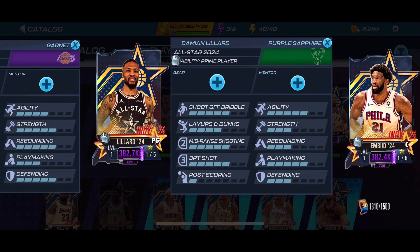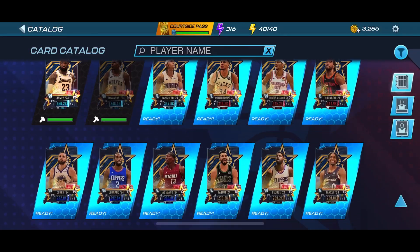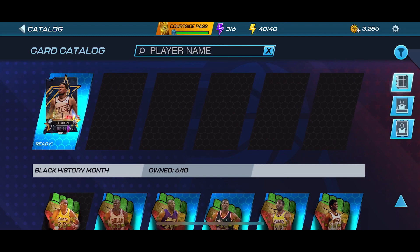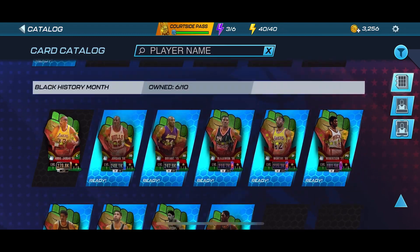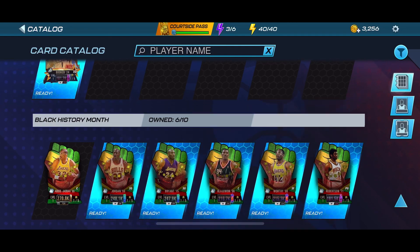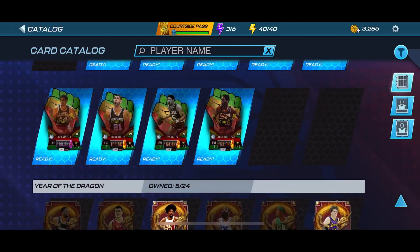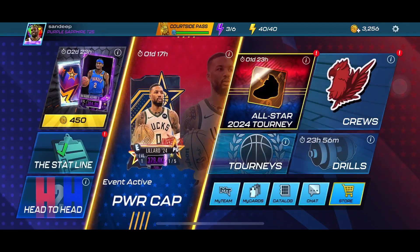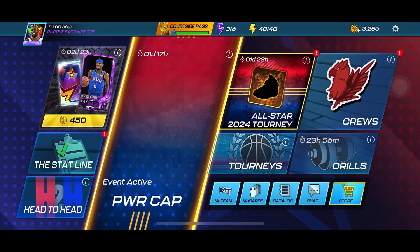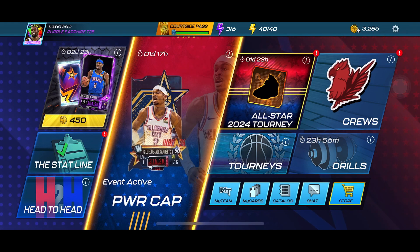Look at this Damian Lillard too - this is the All-Star version Damian Lillard, he's available in the pressure dunk pack, but I think he's not worth it. So we completed the Black History Month too - we already crafted all those players and got Kareem Abdul-Jabbar too. I'm getting all these collectibles from the tourneys. I made previous videos too, so you can just check those out and grind those tourneys to get free collectibles.